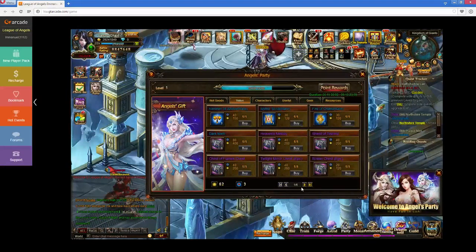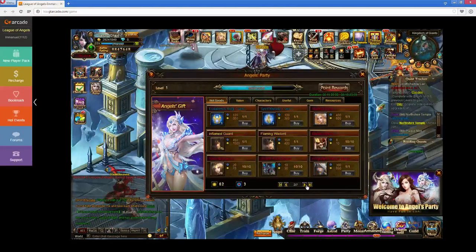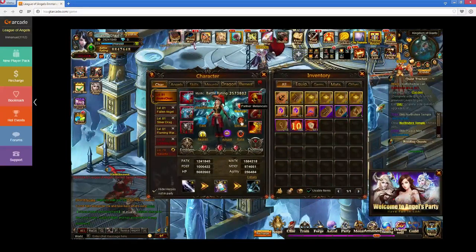You want to be careful what you spend your points on, because you never know what they're going to fling into the game. I've been honestly waiting for this for over a year. I had the items and I built up the points in this event — I had some left over from the last angel party. So always make sure you have some left over, because you never know what's going to happen in the next one.